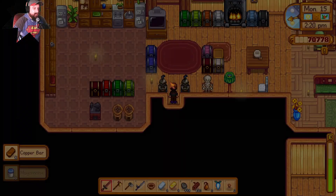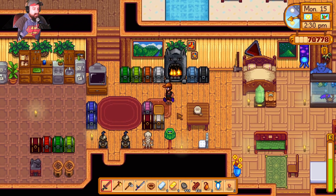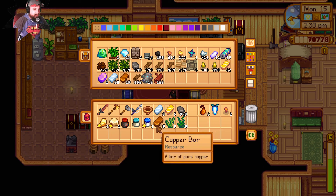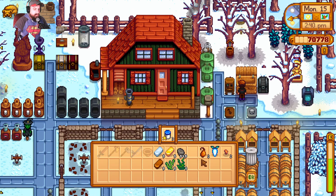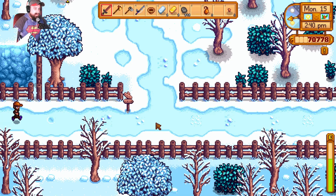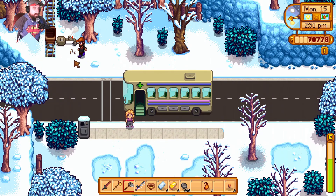We could take the bus. I believe I know exactly where my algae and seaweed are, so we're going to head that way. Let me sell some of these things on the way. I'm going to keep the copper though. We're going to get a fish pond — I don't know where I'm going to put it yet, I'll probably have to ask Robin to come back and move stuff later.